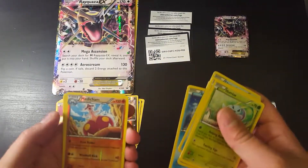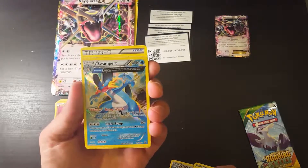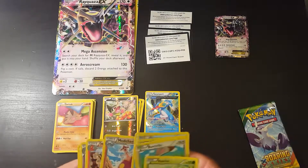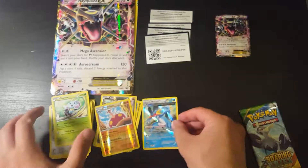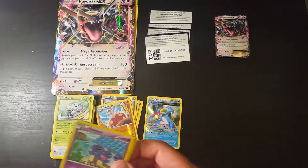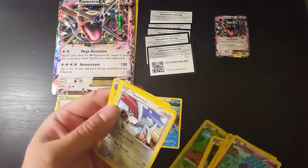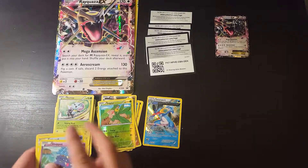Okay, star you — that's your reverse holo card. Oh, Swampert full art holo! This is an awesome one actually. Definitely a good one. Look at the art — and Acrobike, not bad. There's my reverse. Oh man, this is a keeper! Now for our Roaring Sky pack — this thing just ripped open. There you go — no Pikachu. That's the reverse, and nope, nothing special in this one — Exeggutor.